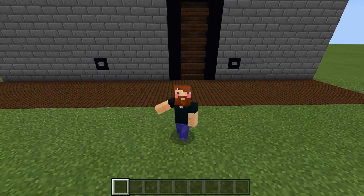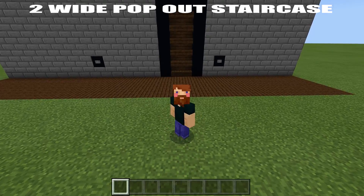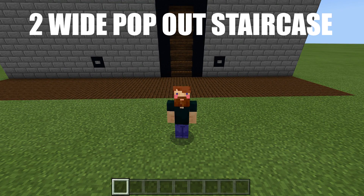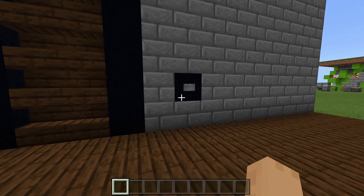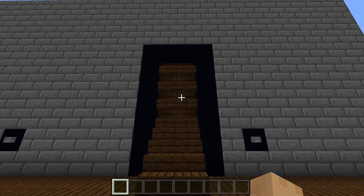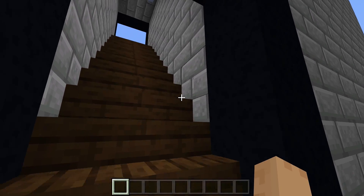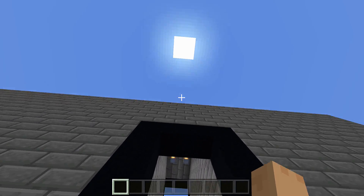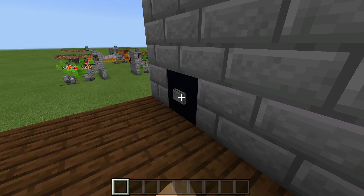Hello everyone, Fez here and welcome back to my redstone tutorial series. In today's video I'll be showing you how you can build a two-wide pop-out staircase. You can also make this thing hidden if you'd like. If we click this button, the staircase will pop out of the wall, lining us up into it. It is also seamless — we can't see any of the redstone, and it is flush to the wall.